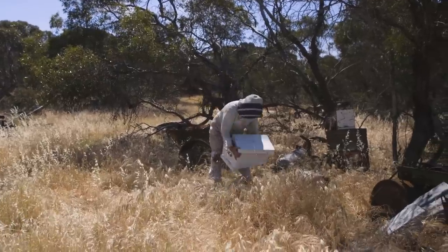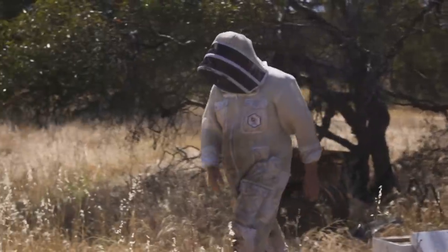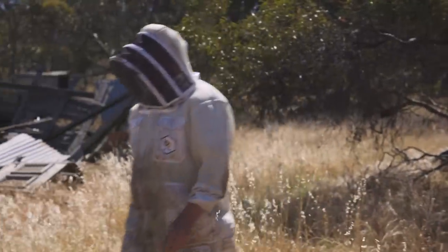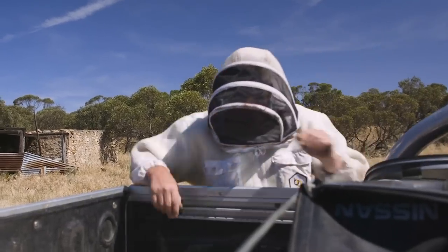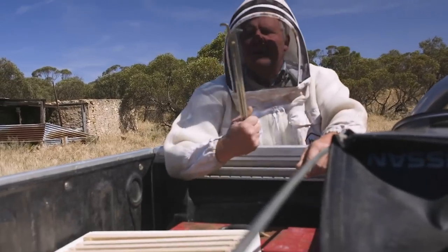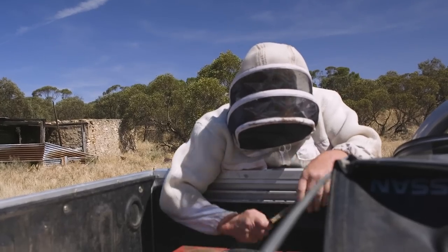We're doing this in the middle of the day, so we're gonna have to put our new box back where this box was, so all the girls come home from work and know where they're meant to be. We're just gonna pop it down here on the ground next to each other, and when you pull it apart they can run up the edge and into the next box. Just give them a little puff to pacify them. This is the fun part about beekeeping - you've gotta have good knees.